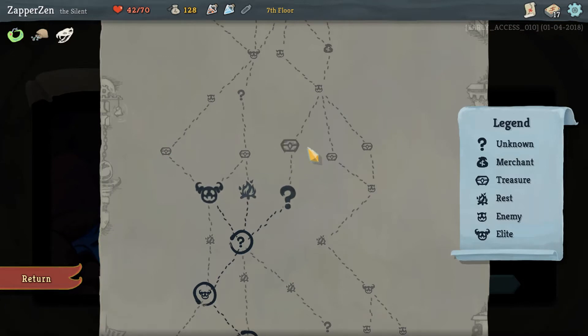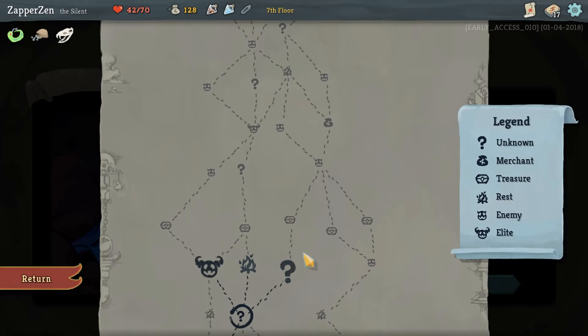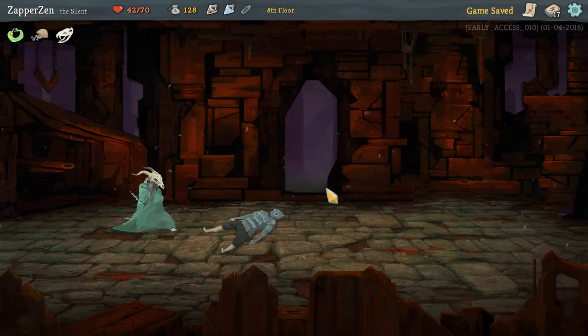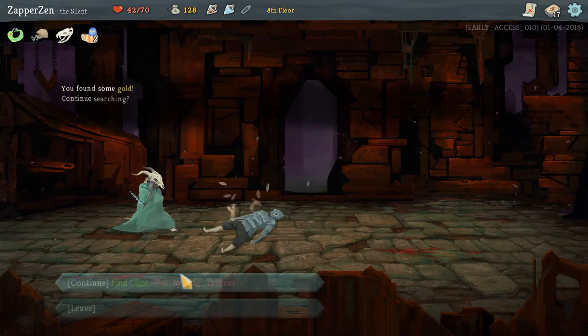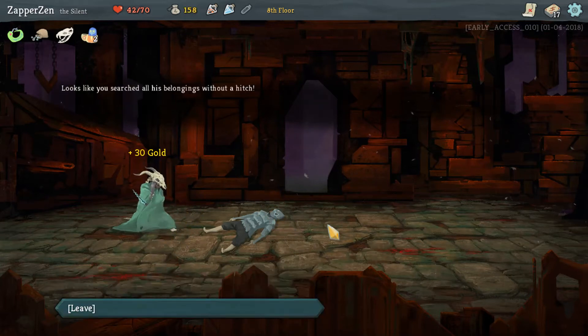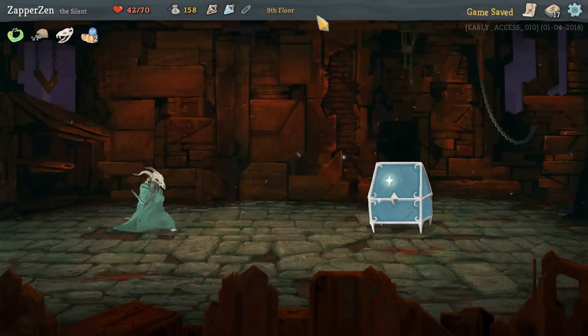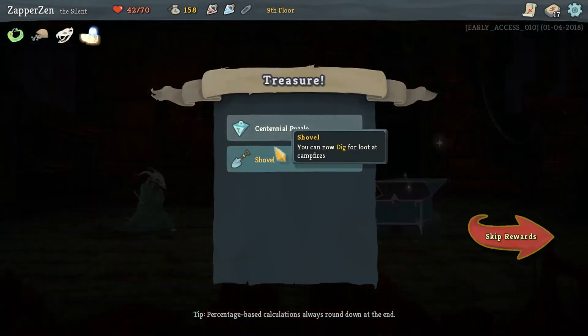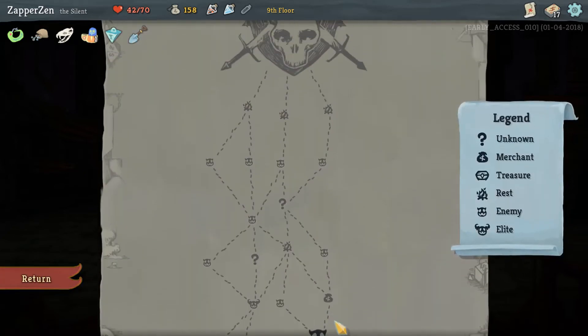I know it's good to thin out your deck, but I believe those strikes are still valuable to draw into at some point. Same with the regular defense. We're going to the right here, not going to rest because we want to. I think we might want to take what we got and run, but I'm greedy. So we're going to keep clicking until we got everything. And we didn't have to fight.